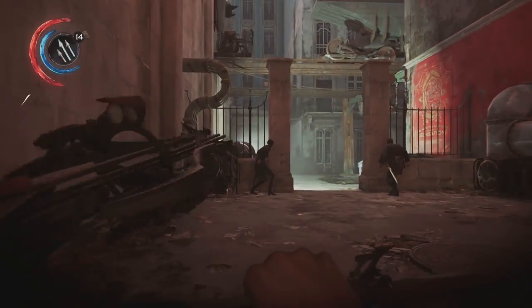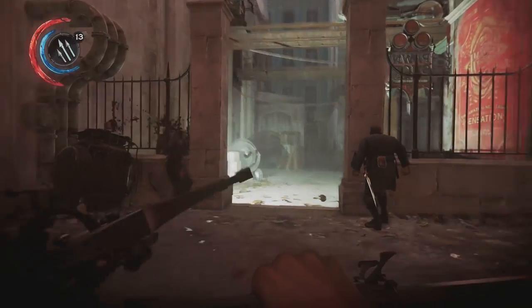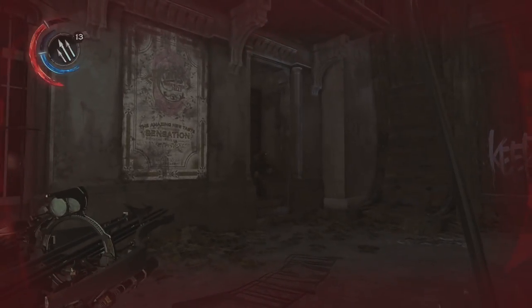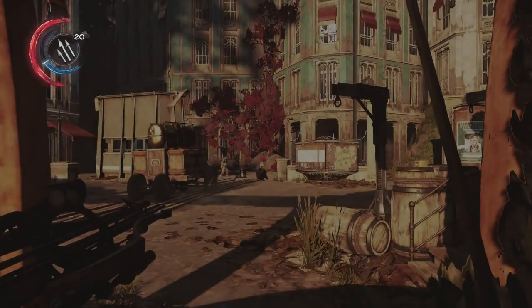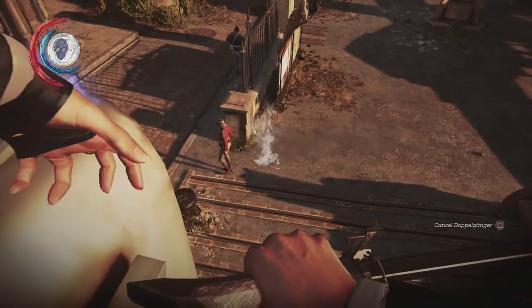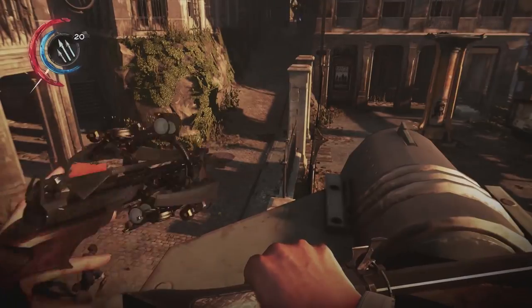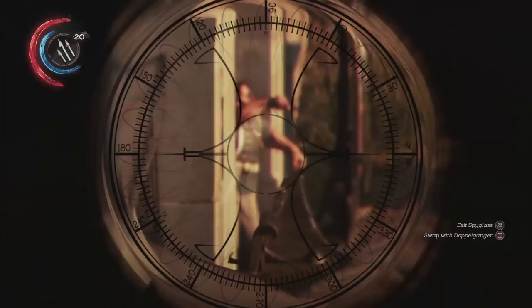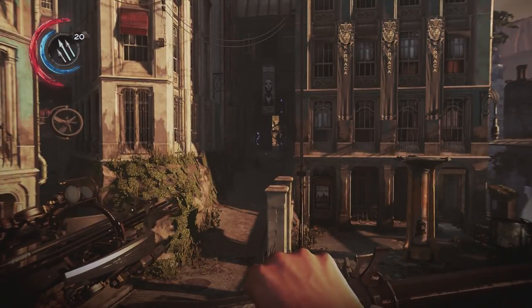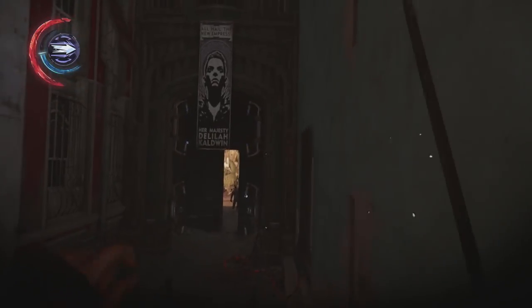And of course, after this, we're going to pick up Agility, grabbing all of its ranks so we can fall from high heights without dying, move really fast, and jump really high. Then we're going to grab Bloodthirsty with all ranks. This works perfectly in conjunction with Blink — when you're getting double kills, you can freeze time, teleport to the next enemy, and follow up the second slash. It's much easier to use than Far Reach with the Bloodthirst perk. All ranks of Bloodthirst make Adrenaline extremely easy to accumulate, leading to instant kills for every enemy type, and with Monkey Wrench we can also use Bloodthirst to kill Clockwork Soldiers. Then, last but not least, we grab Bone Charm crafting so we can craft our necessary bone charms.